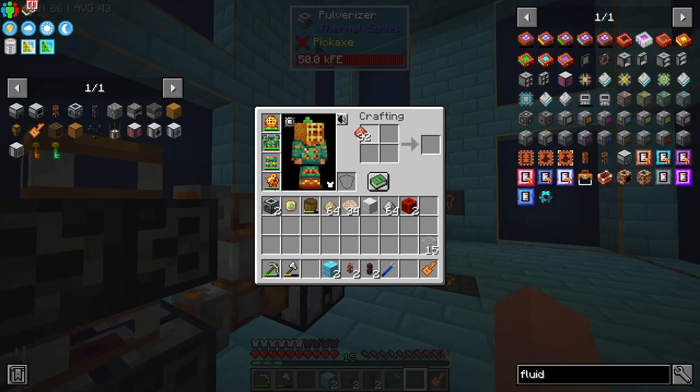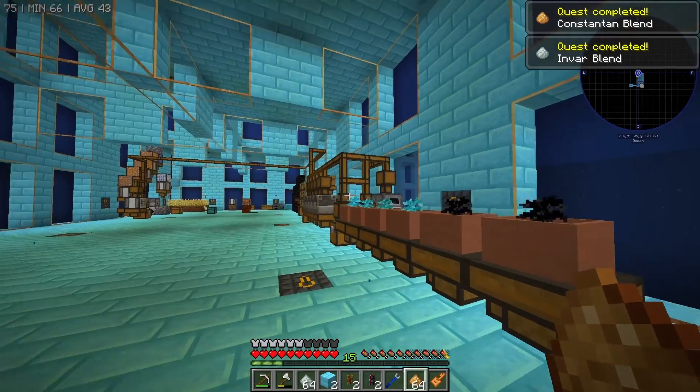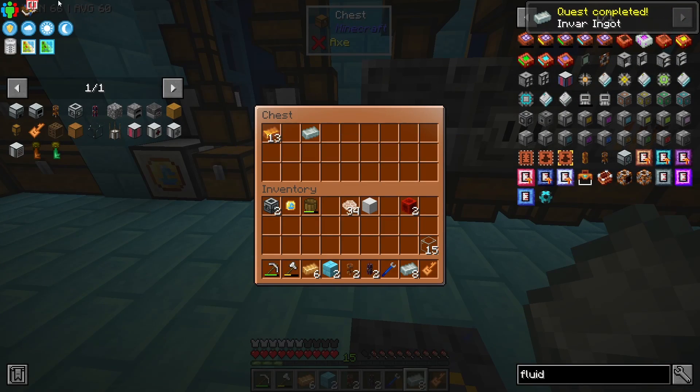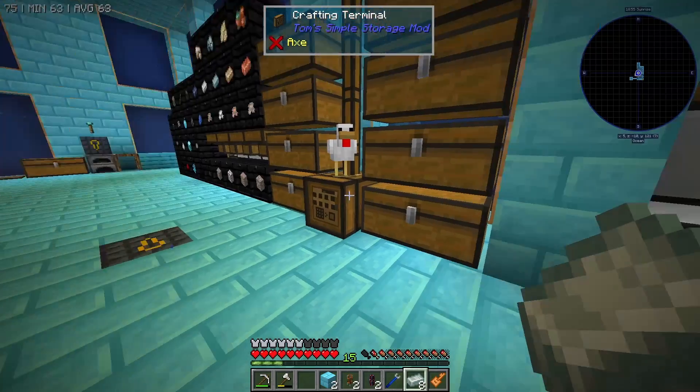We're going to make both the Constantin blend and the Invar blend, then just smelt these up to get them into ingot form — this way we get Invar and Constantin ingots. We need a full block of Constantin to make the multi servo press. Oh, looks like we actually need two blocks.